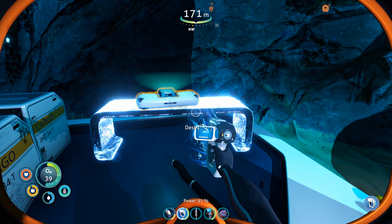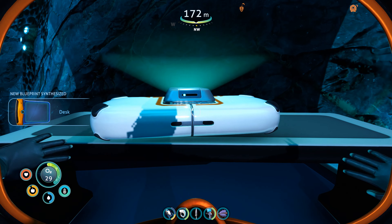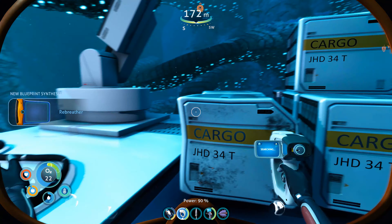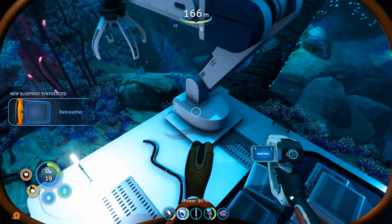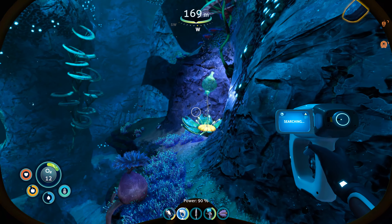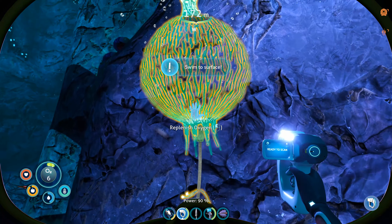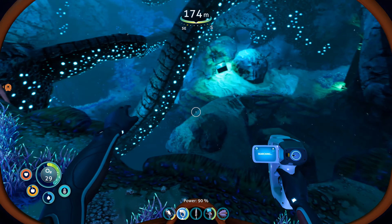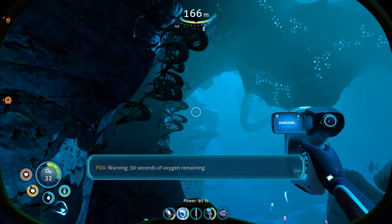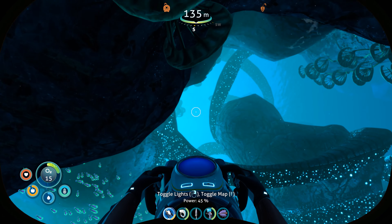There's a desk — scan that; when you build your base you can have a desk. Then head over to the data box, open it, and there is the rebreather blueprint, just like that. Now you're going to be running out of oxygen. There is an oxygen plant just to the left, so make sure you replenish yourself there. If you've seen my video on the bladder fish, the air bladder will also help you to the surface if you need a quick ascent.